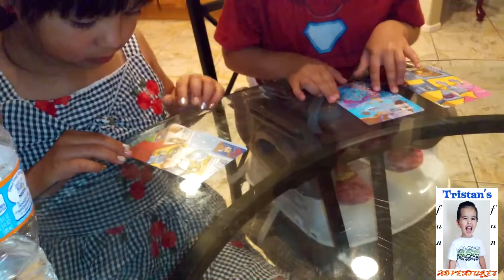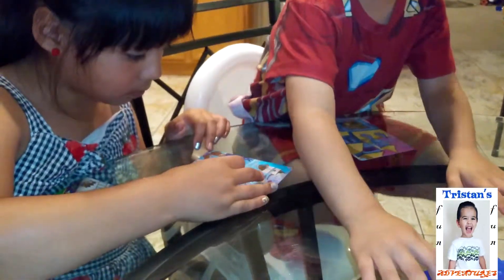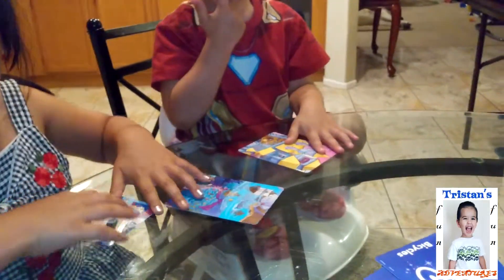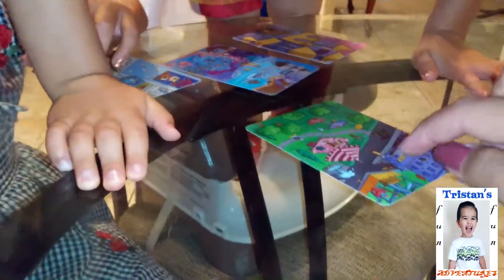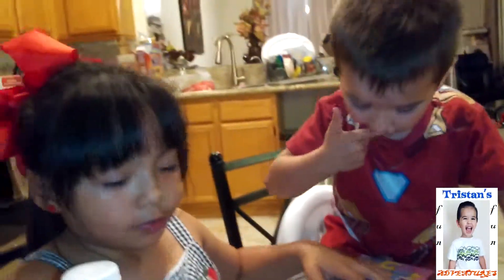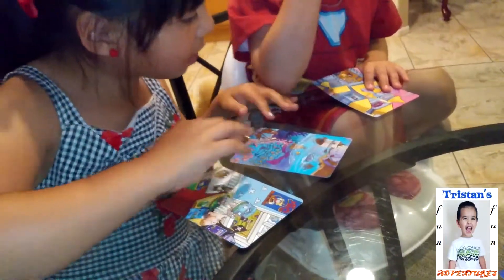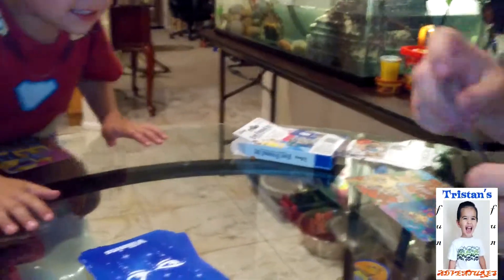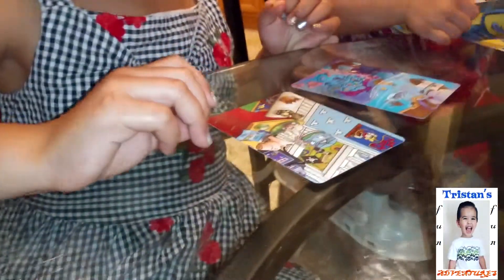Bicycle! Now look for a bicycle. Look for a bike — one of these. Oh, I found one! Mommy found a bike. Can I see it? You see the bike? Right there. Oh, I see it. So now we're going to flip this card over. We have to look for villains — look for a bad person, a bad guy. Daddy found one. It's Ursula from the Little Mermaid! Oh, I got the bad guy.